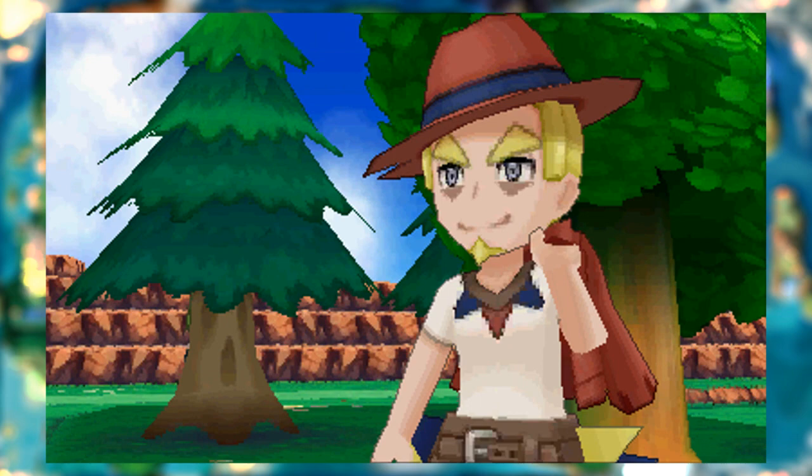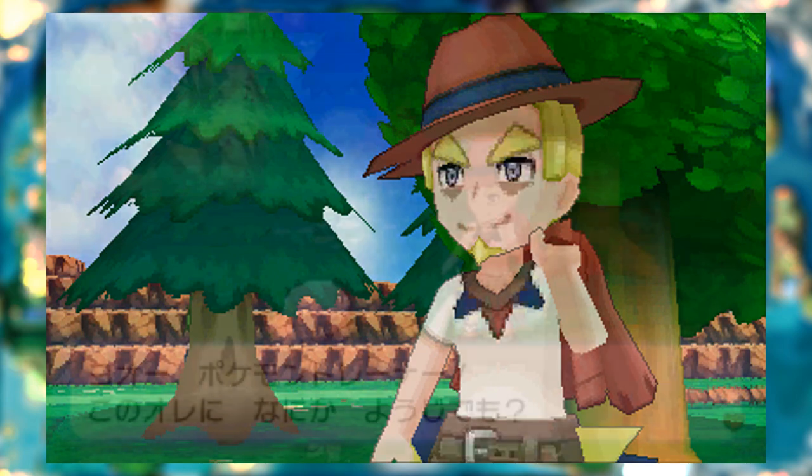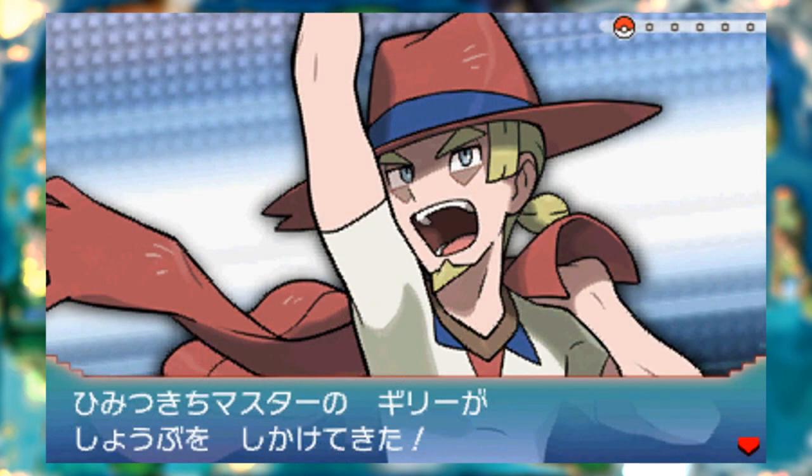Last but not least, there is this man named Arune, known as the Secret Base Expert, who will teach you all about secret bases in the game. This probably means he's the guy who gives you Secret Power on Route 111 in the original games, and he'll play a bit more of an important role in the remakes, as you even get to battle him and his majestic Flygon.